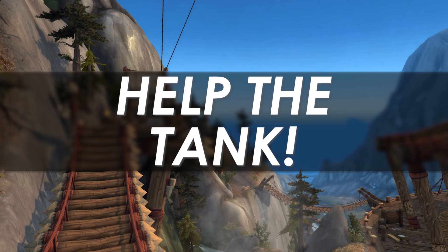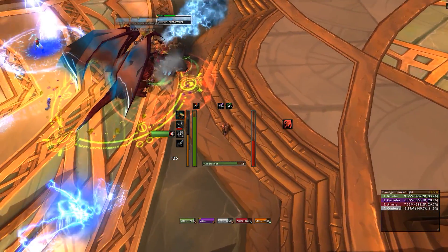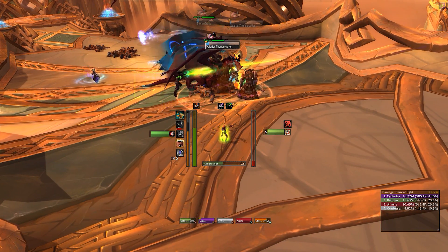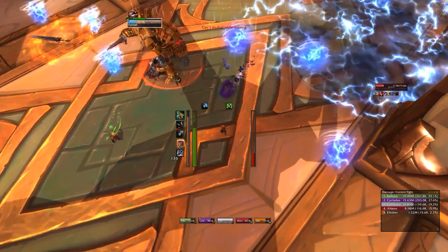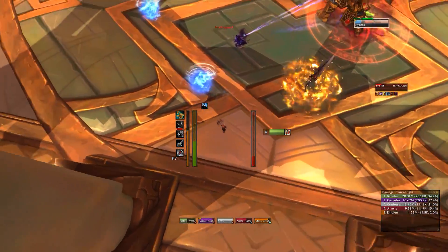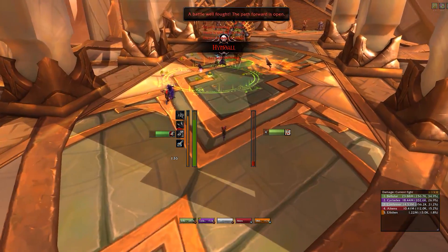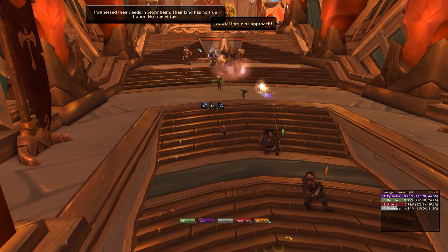Make the tank's life easier. A really important part of increasing your group's DPS output is making your tank happy. If all the mobs are clumped up, they'll all be taking cleave damage. But if you let two casters in a pack of five just stand back and take hardly any damage, your time to kill that pack will be much slower. Everyone can help the tank out — if you're a Death Knight you can Death Grip casters into the tank's clump; if you're a ranged DPS you can interrupt or silence casters so they're forced to run into melee. This decreases running time, maximizes cleave damage, and over multiple mob packs will lead to a pretty sizable time gain.